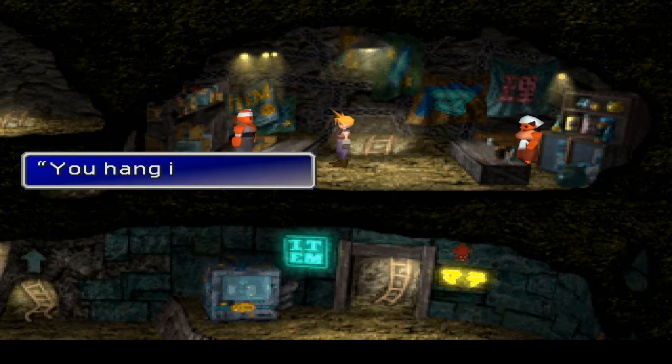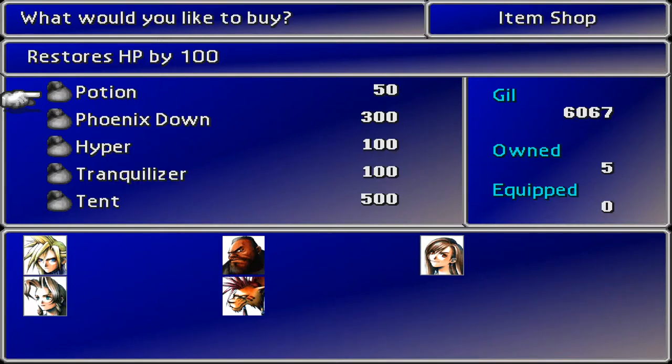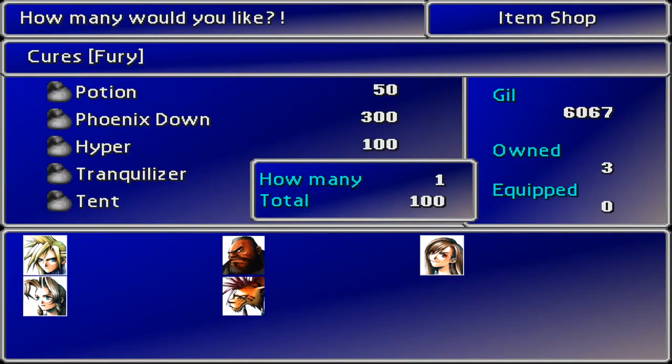Hey buddy, hang in there - like that cat on the poster! Potion, phoenix down, hyper, hyper. These hypers are something you can use for some next-level strats - they make your limit break go up faster. Your magic defense and evasion go down, but your limit break goes up faster, so you can use it to hyper-train your limits. They're cheap too, so why not?